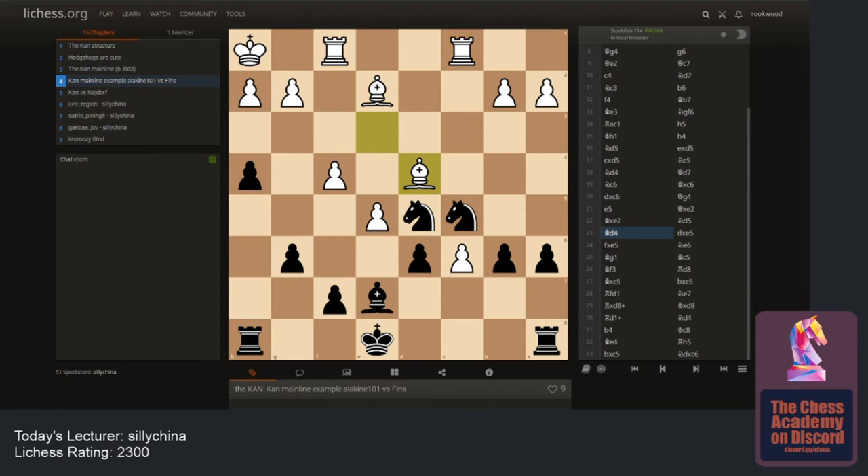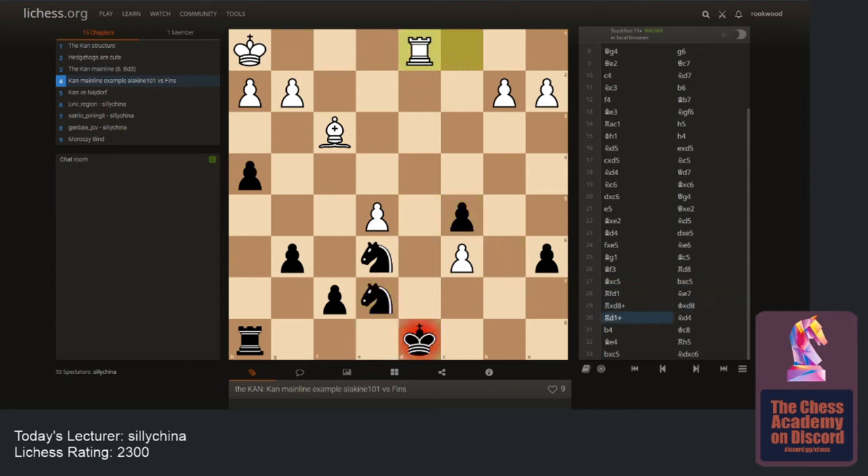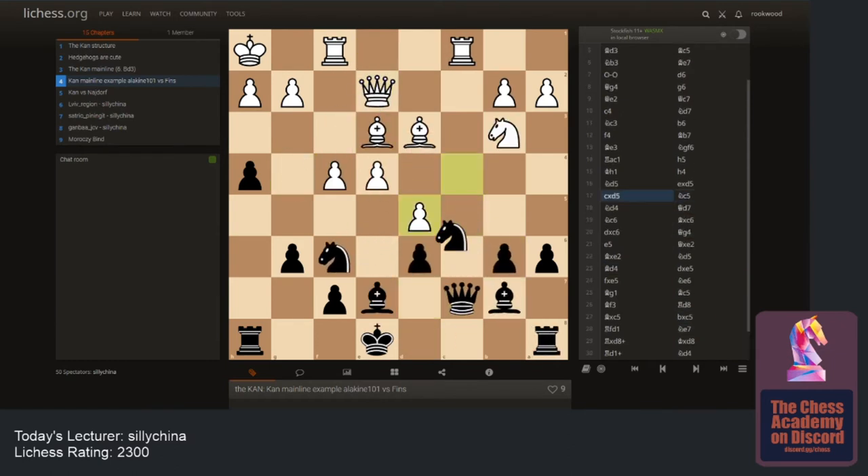After the tactic fails, Bartholomew gets out of the pin. His opponent plays e5 trying to get counterplay. Bartholomew just trades queens, being up a piece. With queens off you can breathe easy — just kill all the counterplay and passed pawns and you're up a piece in the endgame. He trades all the pieces and his opponent resigns down a piece. The piece sac on move 95 is a common tactic in Sicilians and Smith-Moras, but it doesn't work here.